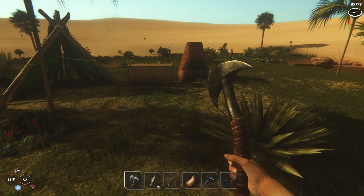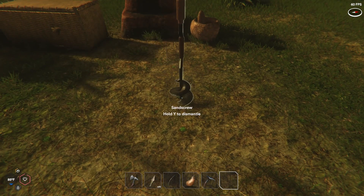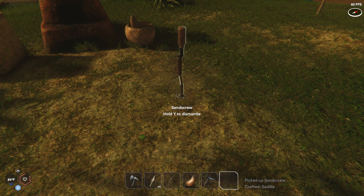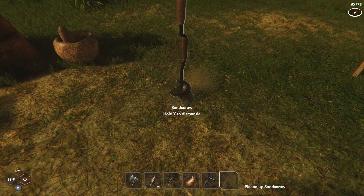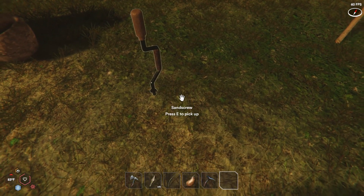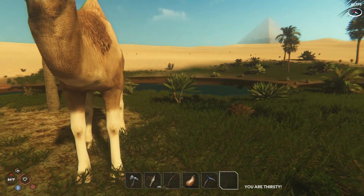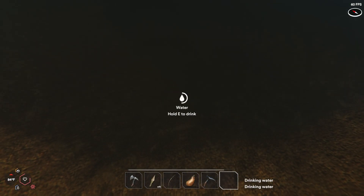Let's see what that sand screw is all about. Maybe just place it anywhere? Then what? What am I supposed to do with this thing? Supposed to dig randomly or something? I don't know — I'm guessing you just take it to random spots and dig, and maybe you'll find a beetle. I don't know if there are actual spots to find these bugs or if it's just random. We'll find out — I'll mess around with it and see what happens.